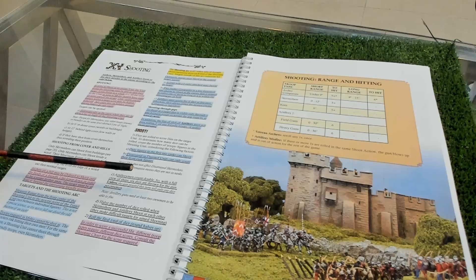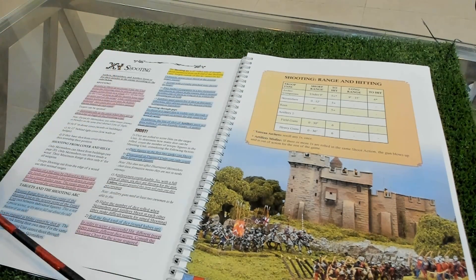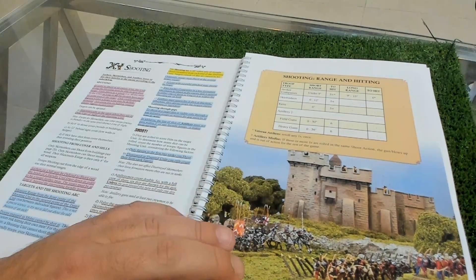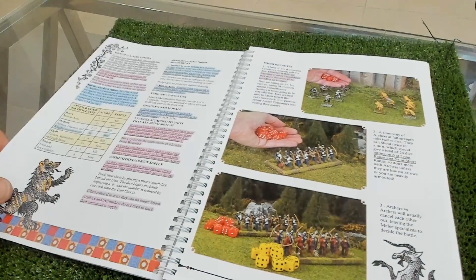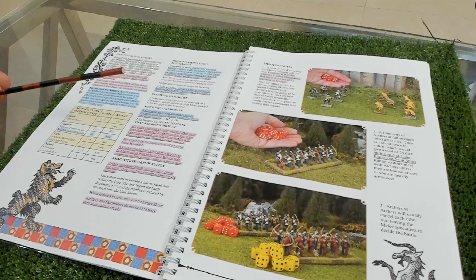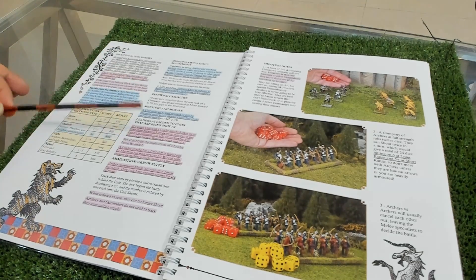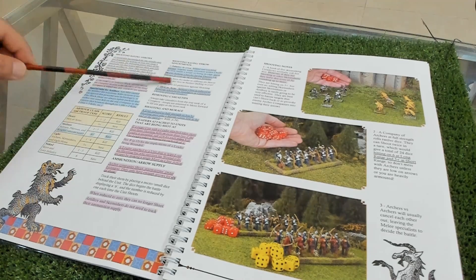Here you have shooting ranges - different ranges for different types of shooters. Saving throws depend on what type of unit and armor you have: heavy men-at-arms save with a better dice, medium like billmen and pikemen with a worse dice, infantry without armor find it most difficult. There are also shooting saving throw adjustments depending on circumstances.